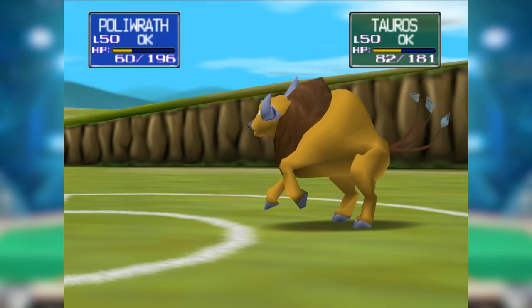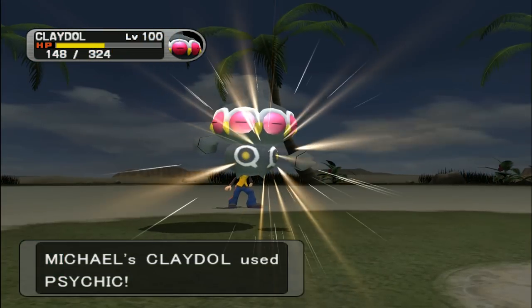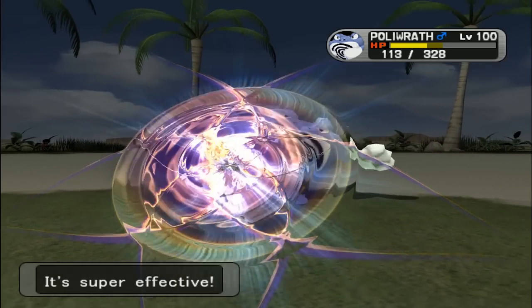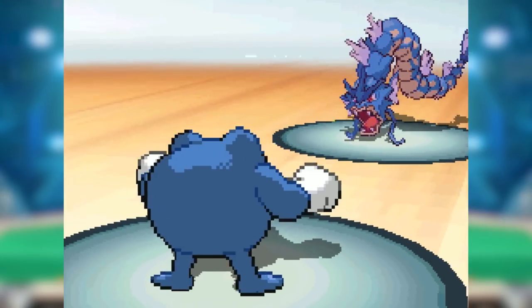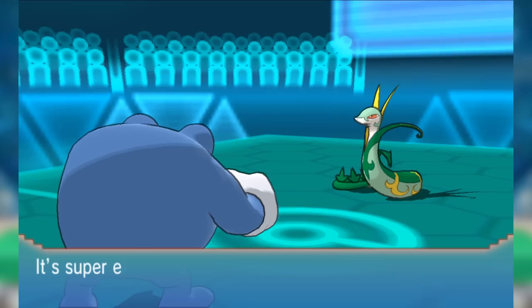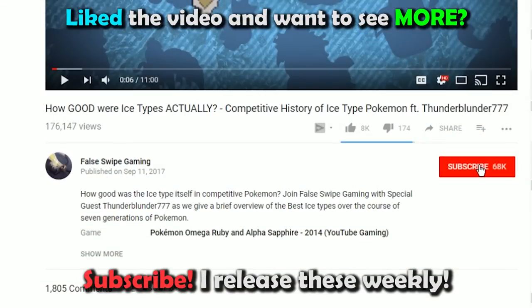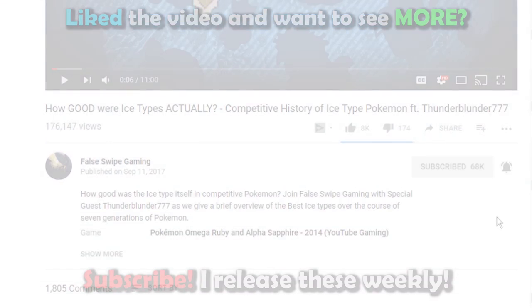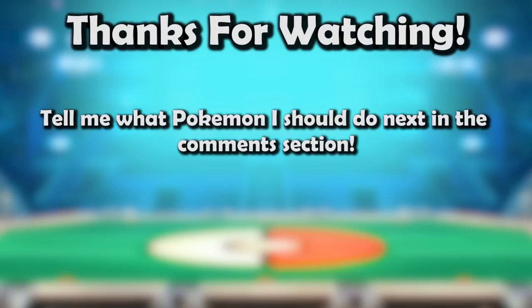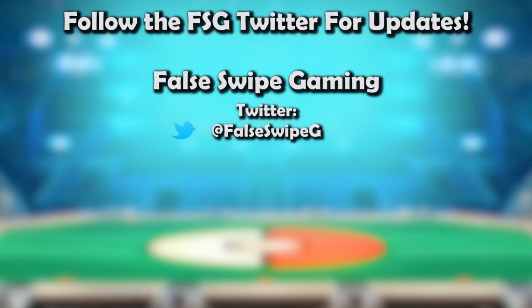So how good was Poliwrath actually? To be honest, not great. Bulky water is one of the oldest archetypes in Pokemon, and if all you're bringing to that is a fighting type that hurts it more than it helps, you're not really gonna do much. Poliwrath's only niches came in Belly Drum and Circle Throw, but other than that it's almost painfully mediocre in stats and movepool. It hasn't gotten any love in a long time, and if it doesn't soon, we can expect it to keep sliding down. Thanks for watching — if you like the video, subscribe to False Swipe Gaming for more weekly Pokemon content, comment on what video you want to see next, and thank you to our patrons for their continued support.